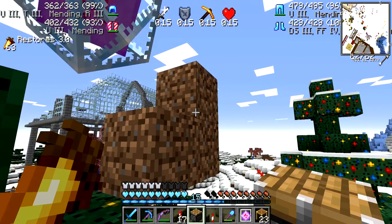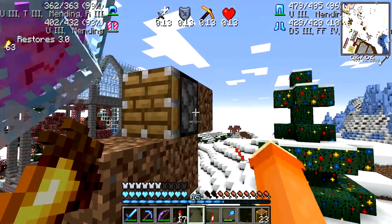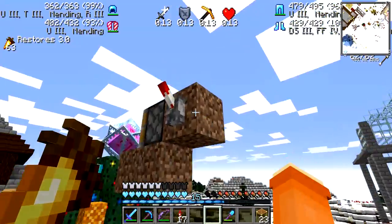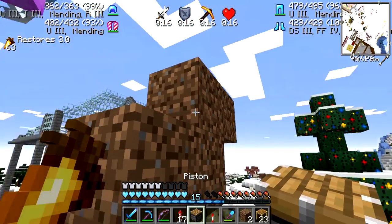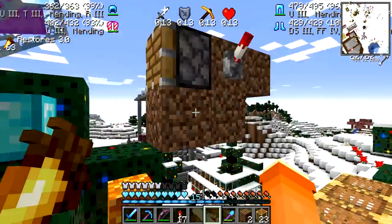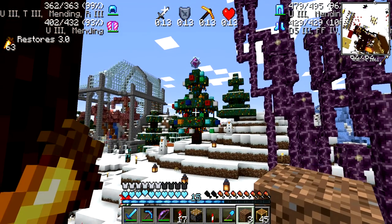In theory we put the piston up against that dirt block where the crystal is, and then it should extend out and push it there. Otherwise I'll die a very spectacular death. That worked - it's still not centered. Let's reposition that piston one block closer. Look at that - good enough! Let's see what it looks like from a distance. That'll do. That's a much better holiday tree. That's a much better star than that little tiny one.